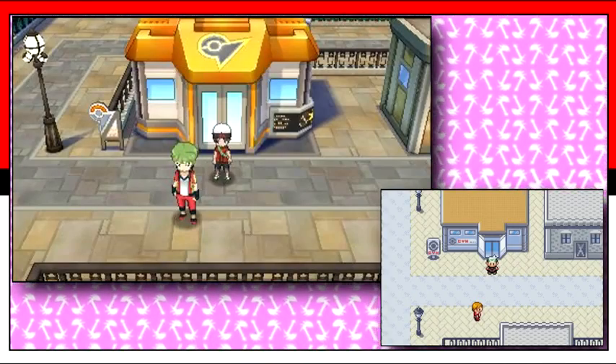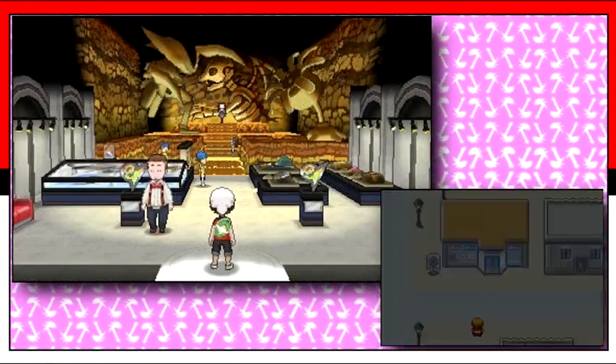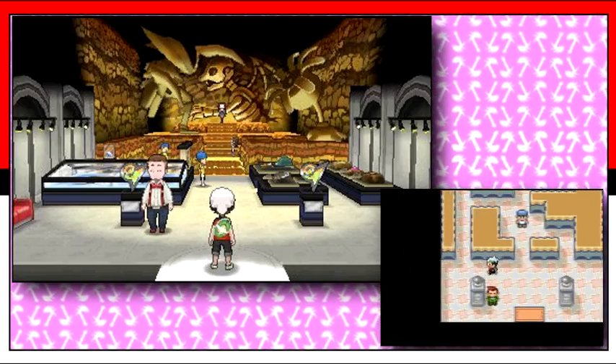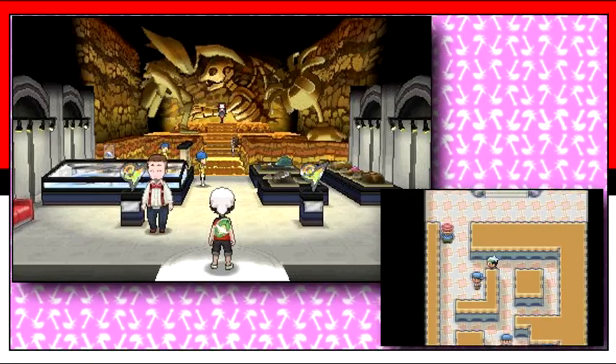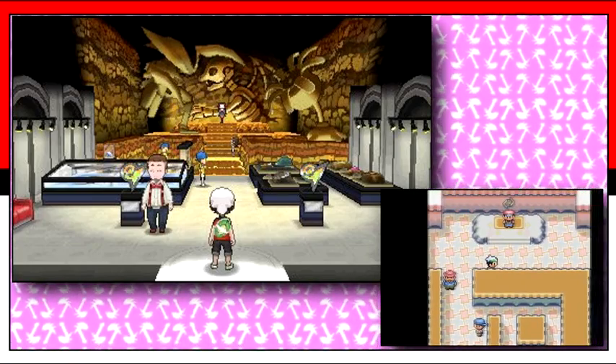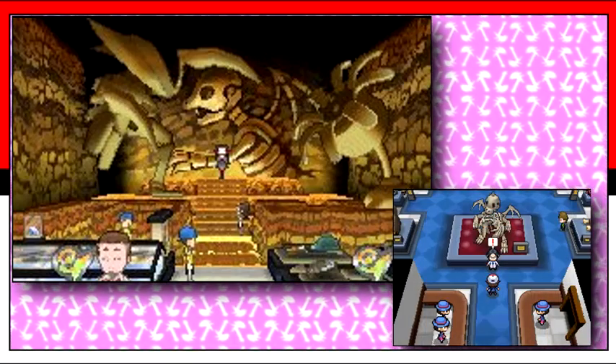Images of other cities and gyms were also shown. This screenshot shows the player in Rustboro City and inside its gym. The gym itself looks like it maintains the same maze-like pattern with trainers at your inconvenience, but the low angled view showing the entire depth of the gym gives an epic feel, and the giant skeleton resembling an Aerodactyl or the Dragonite from Pokemon Black and White adds to that.